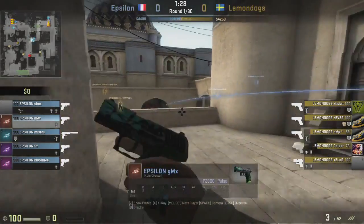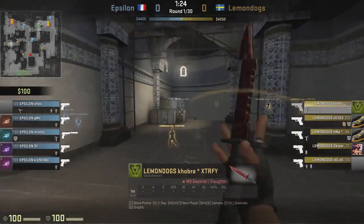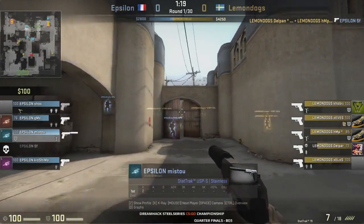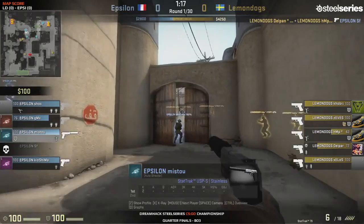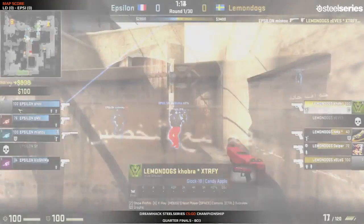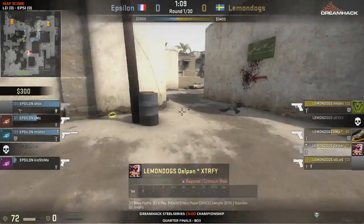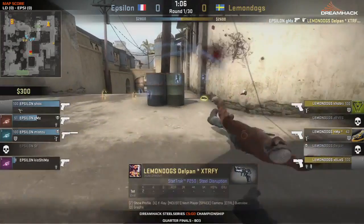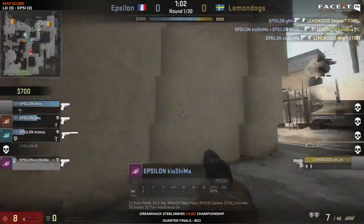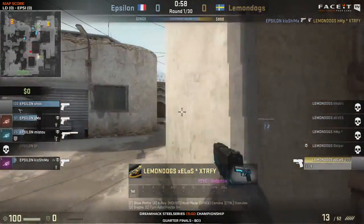We have a short aggression from Epsilon, a couple of men there to get information. They've given away long and done a strong aggression on short as we mentioned. Delpan will get the first kill on SF. We have Mistu - a pretty nice headshot on Zevis all the way from mid. Lemon Dogs are now stuck in the middle, not wanting to go towards bombsite B. GMX gets a kill on Delpan and Kiyashima gets a double on Cobra and HMP. A very good start by Epsilon.